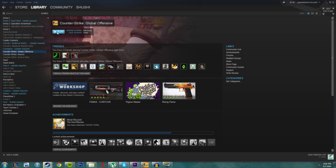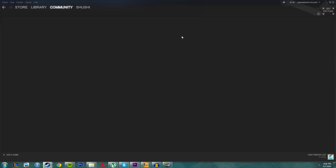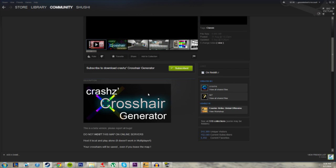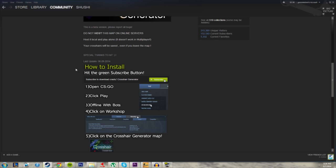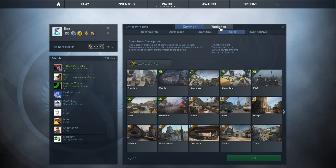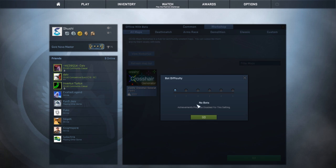To get the map, go to your Library, go to Games, press on CSGO, and go Browse the Workshop. Wait for it to load — I have slow internet. Search 'Crashes' with a Z — Crosshair Generator. Press on it, subscribe, and download it. After you download it, remember to rate it up because this is an awesome map. Then open CSGO, click Play, go to Offline with Bots, Workshop, find the custom map you downloaded — Crashes Crosshair Generator — go Casual, no bots, and start the map.